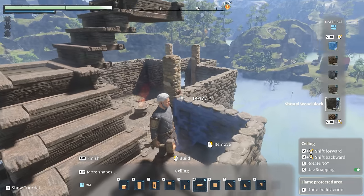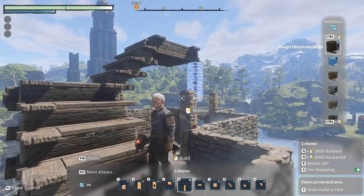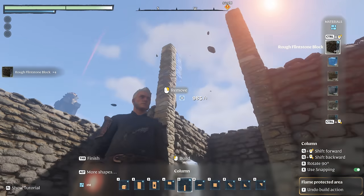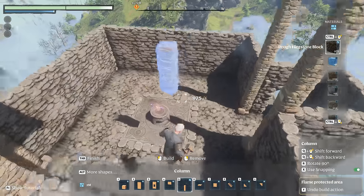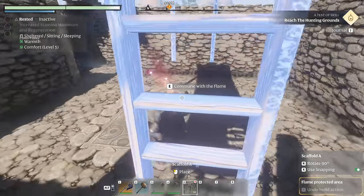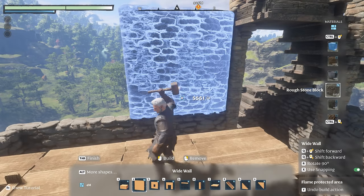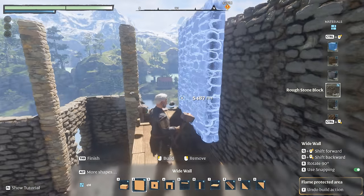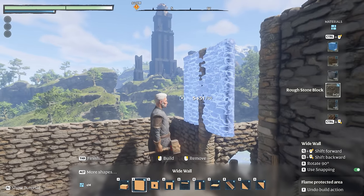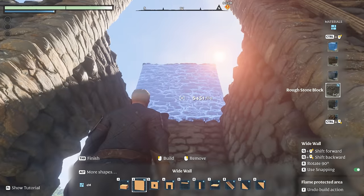Now that we know the height, we can continue the columns up so that we're sure they align vertically all the way through the base. Once that's complete, it's time to break out the scaffold so that we can more easily build the second level of walls around the base. Once the walls have started though, it is easy enough to drop back down and continue them around once they snap to an existing wall.